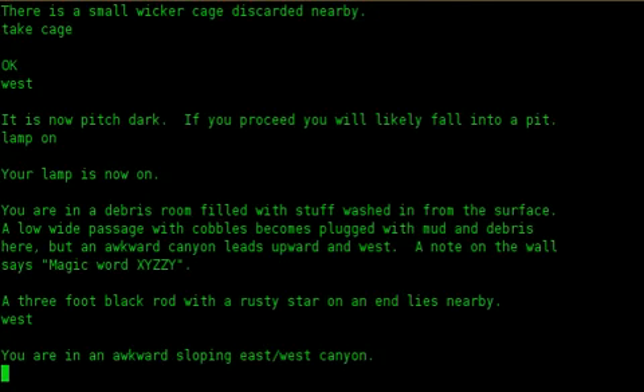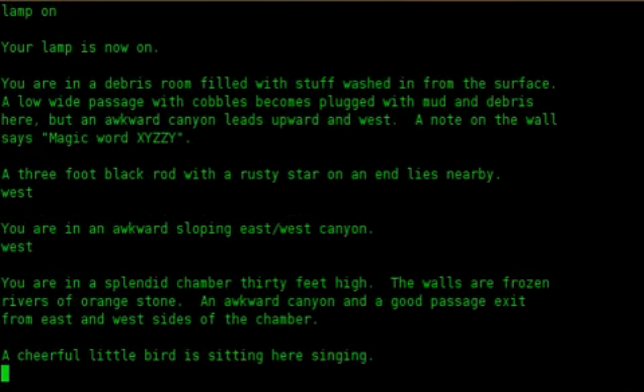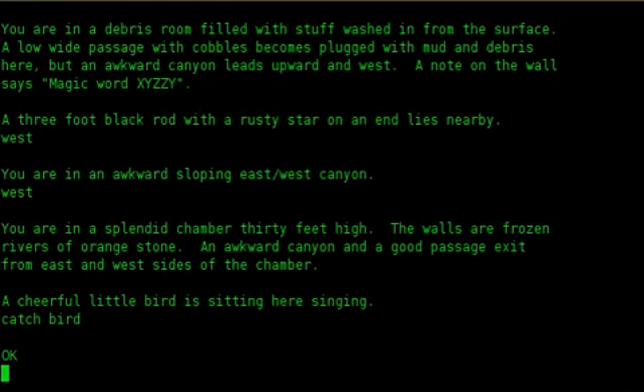West. You are in an awkward sloping east/west canyon. West. You are in a splendid chamber, 30 feet high. The walls are frozen rivers of orange stone. An awkward canyon and a good passage exit from east and west sides of the chamber. A cheerful little bird is sitting here singing. Catch bird. Okay.